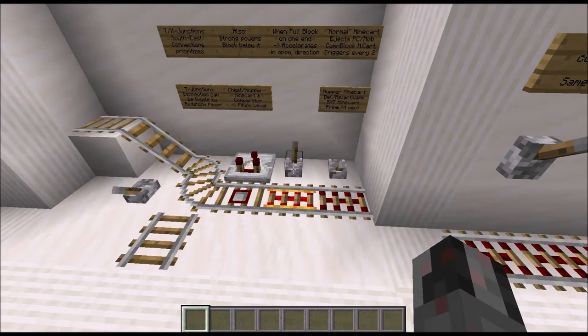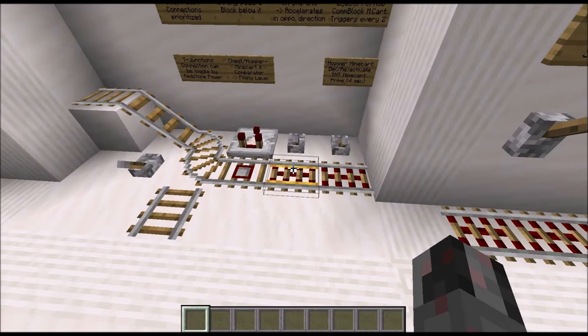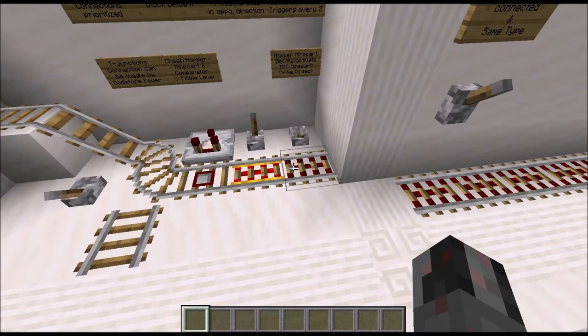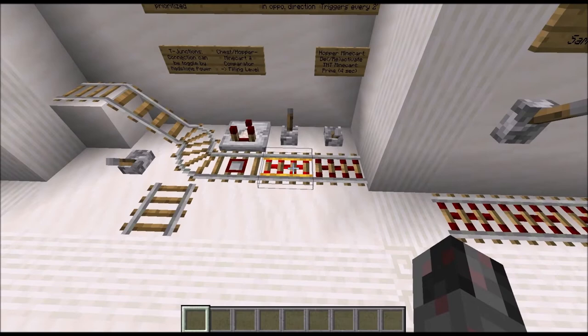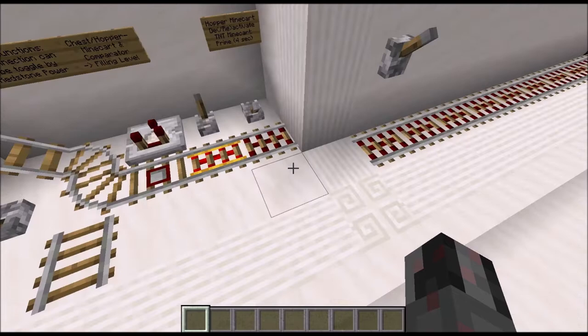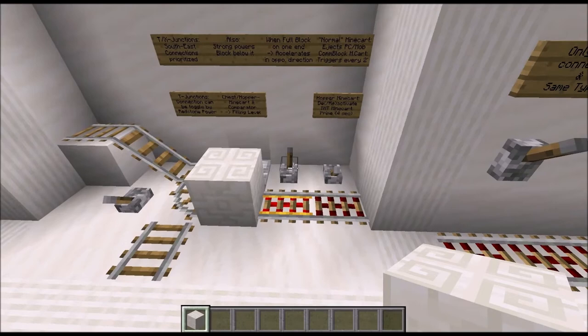Next we have the powered rail. When it is not powered, it will decelerate a minecart running over it and will most likely stop it within one or two blocks. If you power the powered rail, the minecart will instead be accelerated in the direction it is currently moving. If the minecart is standing still, it will wait until it gets a little bump — for example by the player — or when it goes down, it will move downwards and be accelerated. You can also just power it with a full block on one side and it will accelerate away from that terminal.